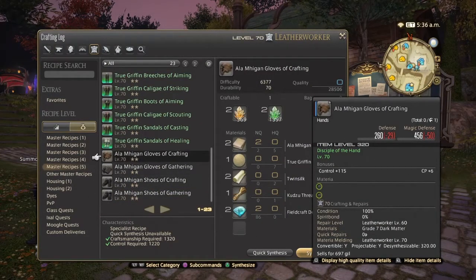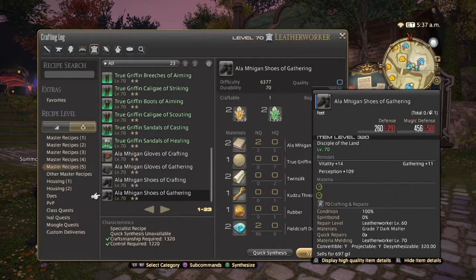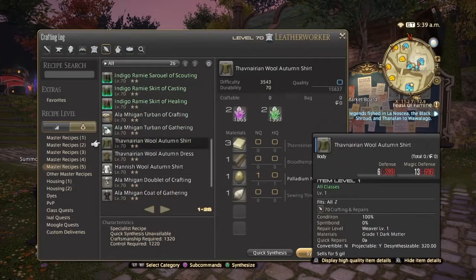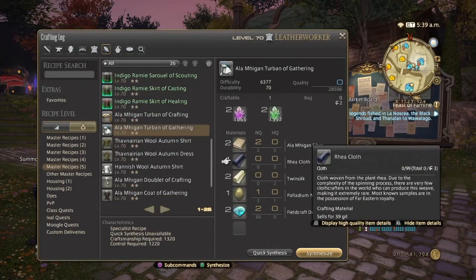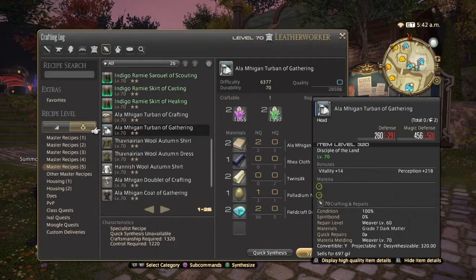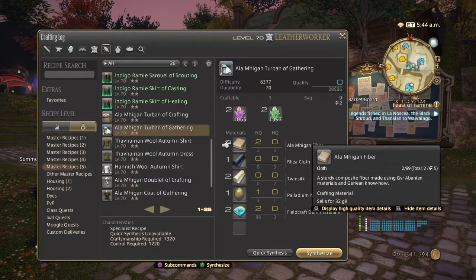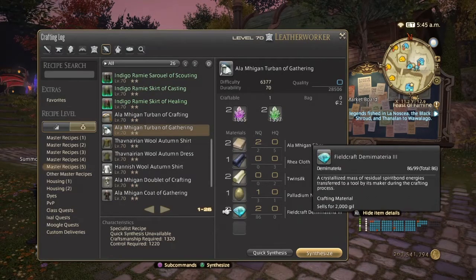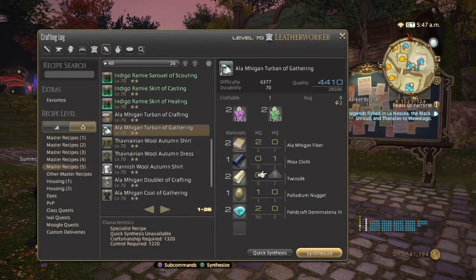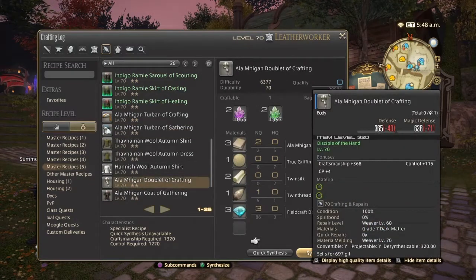Something to note: for the hands, feet, legs, and head pieces, you're only going to need these three items in high quality. You do not need aluminium fibers in high quality for the head pieces, arms, feet, or legs, because these require eight materials to make. The quality is going to be around 8500.